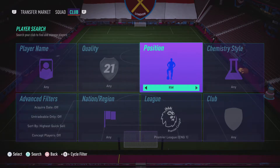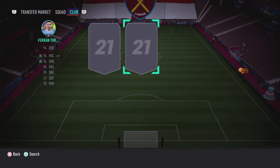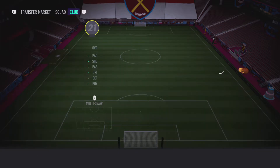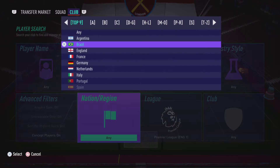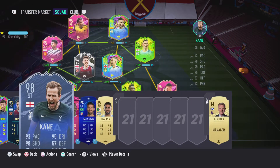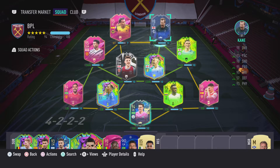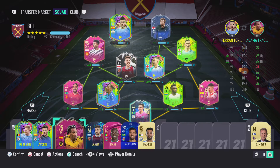Up top we've got Adama Traore and Fernan Torres. I'm looking on Thursday — which when this video comes out will be tomorrow — hoping to get a specific card and probably put him in instead of Fernan Torres. Or maybe even sometimes swap the lineup around. I'm not 100% sure what I will do.